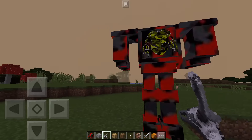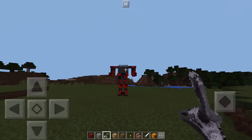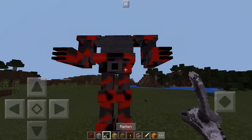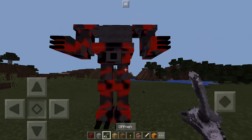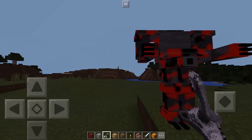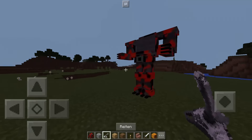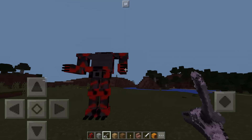We got a red colored robot which is pretty nice, and you can ride it. You can also open it — if you crouch, you can open the robot and put your stuff in it. This is really cool and useful if your inventory is full, so you can place some stuff inside the robot.